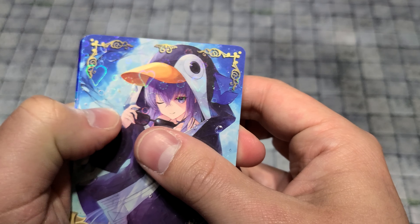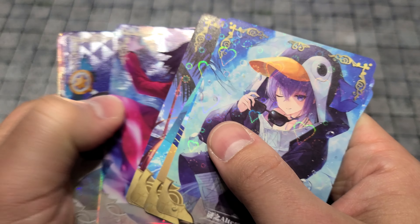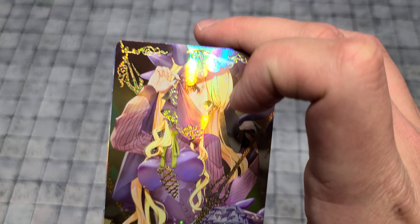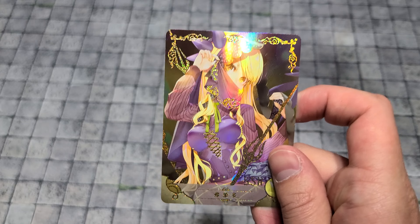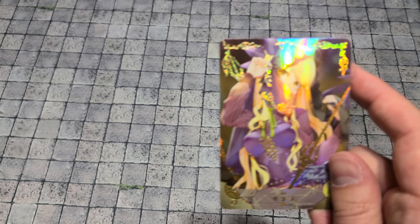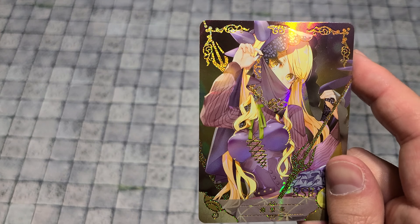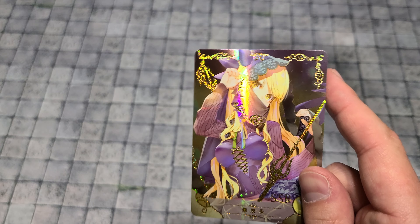Now let's see if we can get the elusive SSR Vrittra — oh boy, we did it! It was the last pack! Oh man, that is the best thing ever when the last pack comes in clutch. Look at that, look how cute she is — she's a fierce dragon lady though. After three boxes, we finally got her! Sorry, I'm just too excited — that has taken far too long.